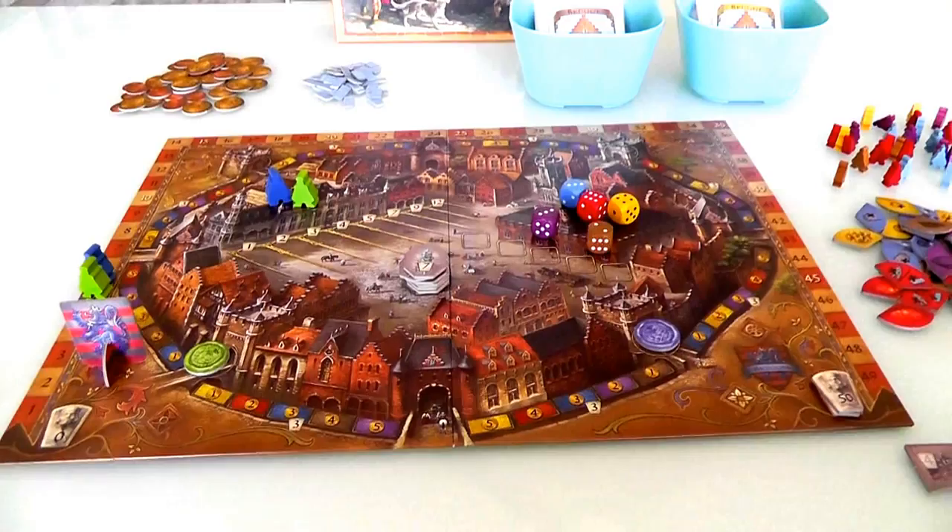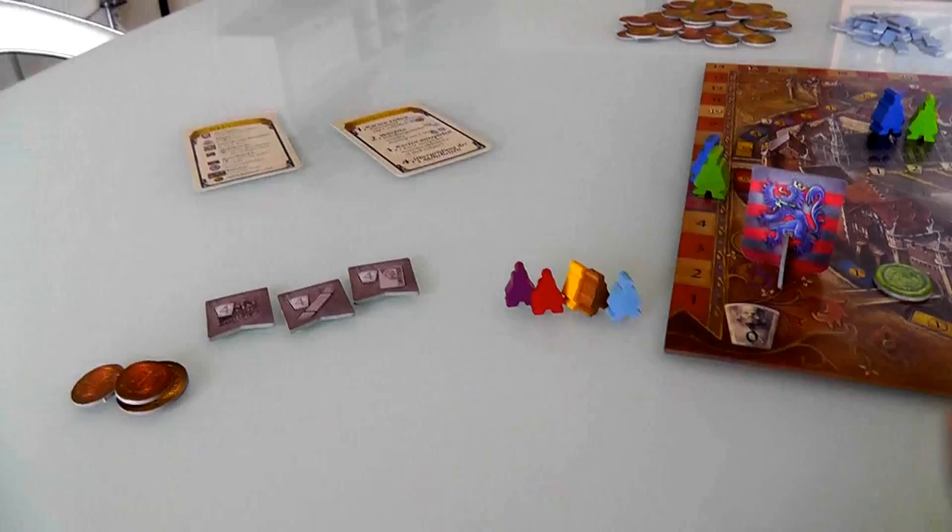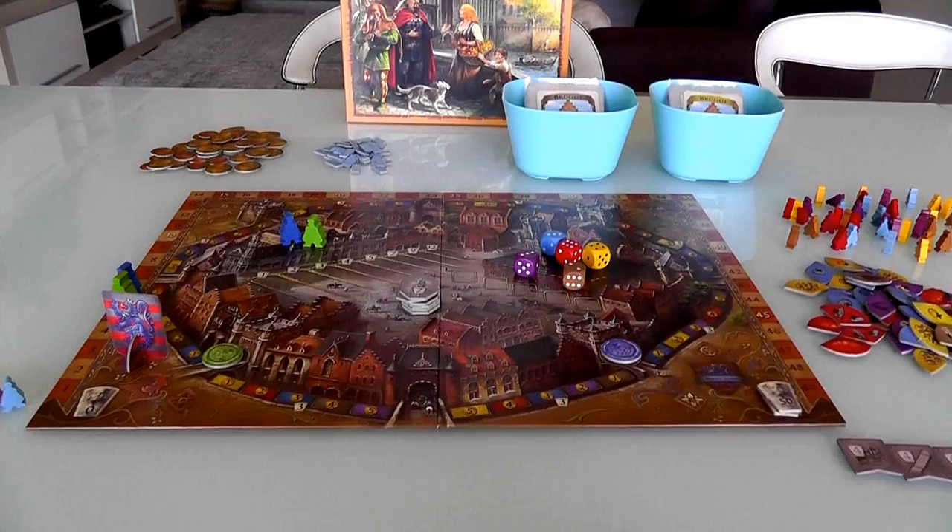There's a whole bunch of stuff going on, and rather than spend a lot of time on preambles, we're just going to jump right into it. At the beginning of the game, each player gets five bucks and one of each of the five colors of workers that you can have, and these little markers that will indicate later on if we have earned first place status in any of several things. That's the whole setup — you put the stuff out on the board and we start playing.